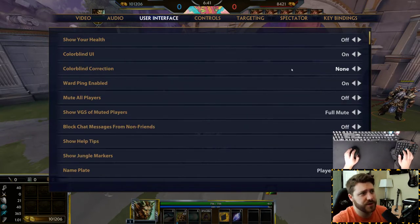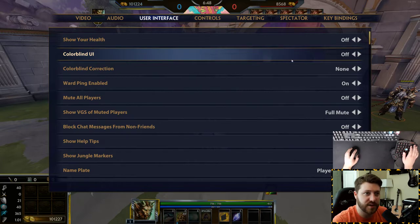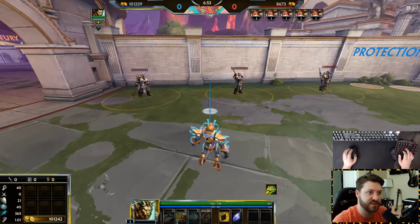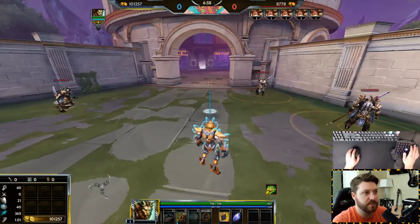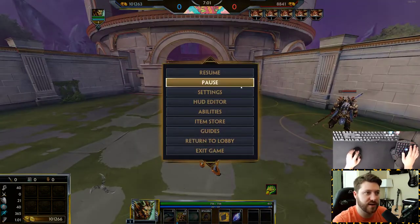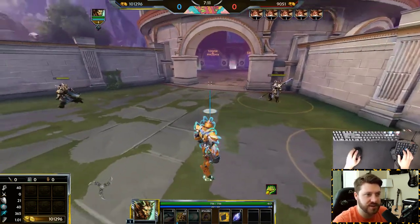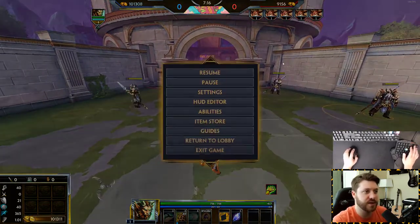User interface — this all comes down to personal preference. I have colorblind UI on because I can barely see red; it blends into so much stuff in the game for me. So I have it set so enemies are yellow and allies are blue. If I go to user interface and turn on colorblind UI, that makes their health bars a lot easier for me to see.